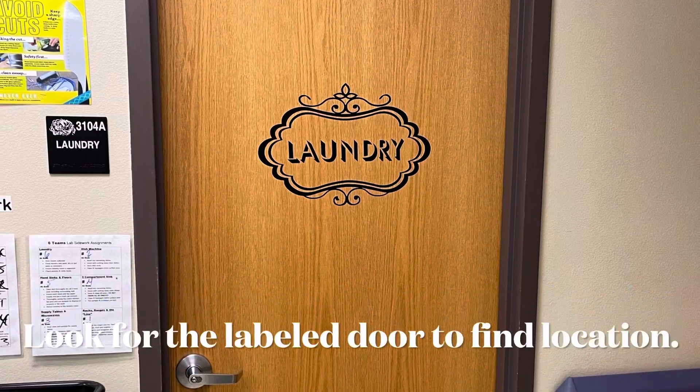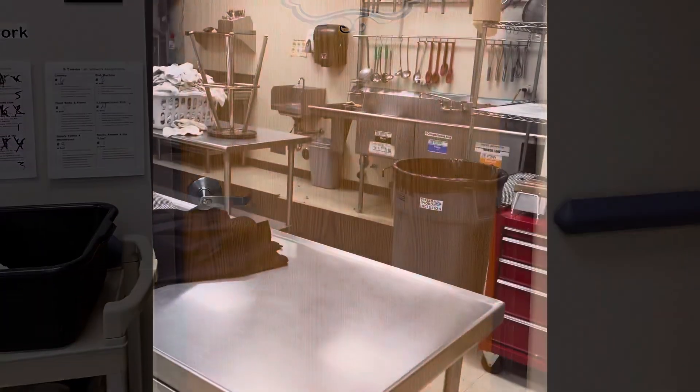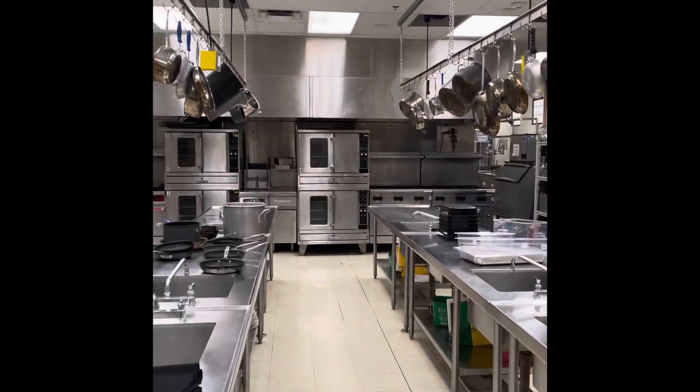Now for the lab side works. The first one we're going to cover is laundry. If you find yourself being the KM — kitchen manager — and you have laundry, you are responsible for making sure laundry is getting done by the hour. So if I'm first hour and I'm the KM with laundry, I'm making sure we don't lose towels.